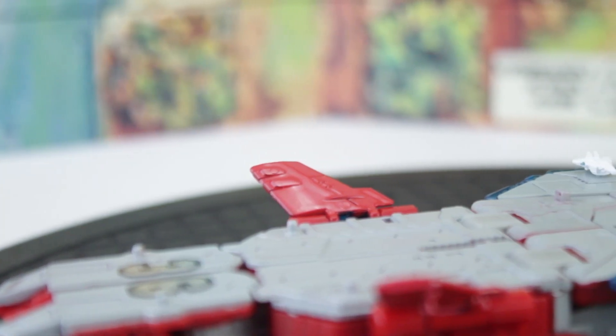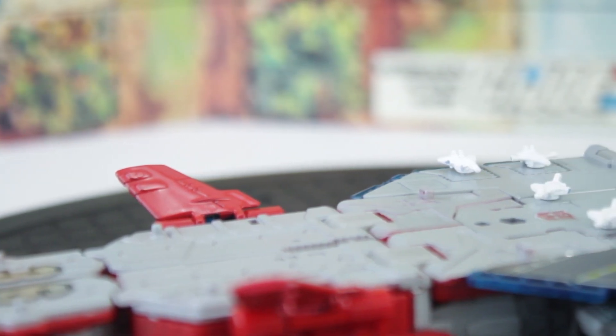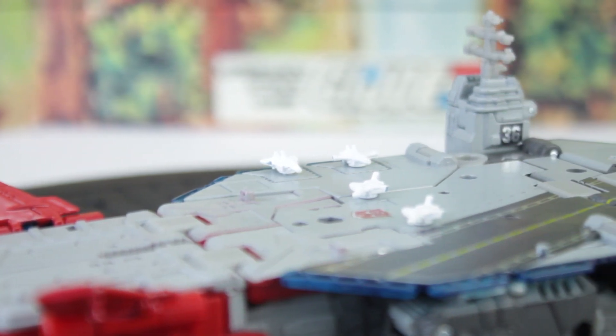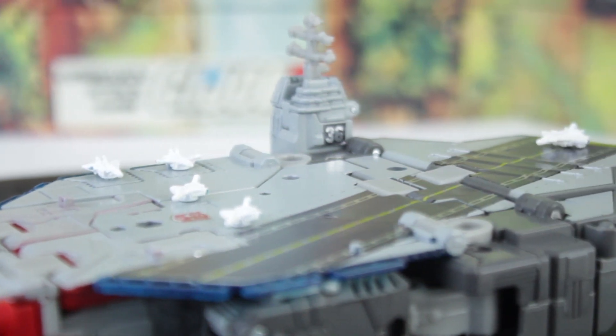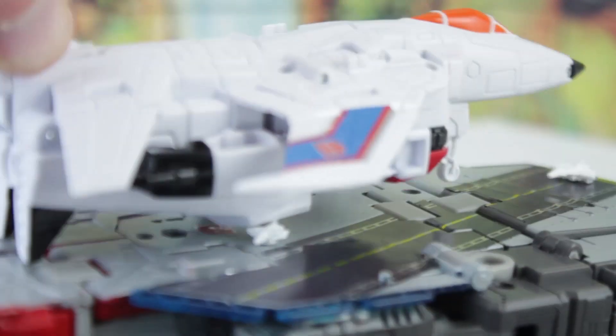Those fins give his carrier mode a more sci-fi future look, and Hasbro included scale aerial bots to park on the deck, which is a stroke of genius. Those tiny jets, even painted all white, are easily in the running for accessory of the year. And while I do love the carrier mode, foil stickers do not look good on the deck. They're too shiny, misaligned, and applied on top of sculpted elements so they don't sit flush on the surface.